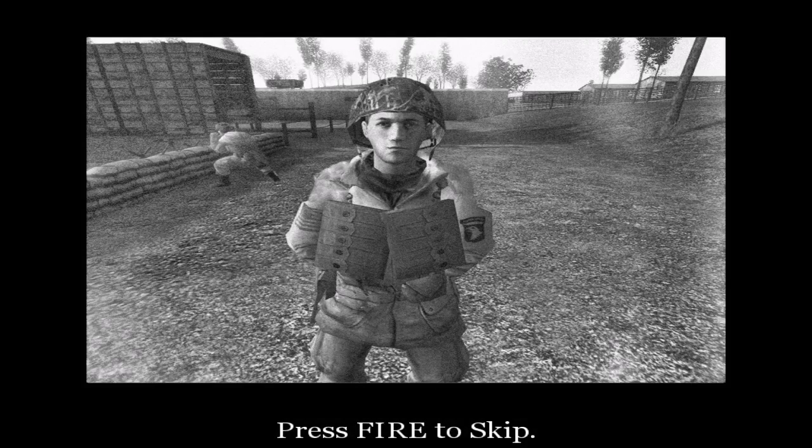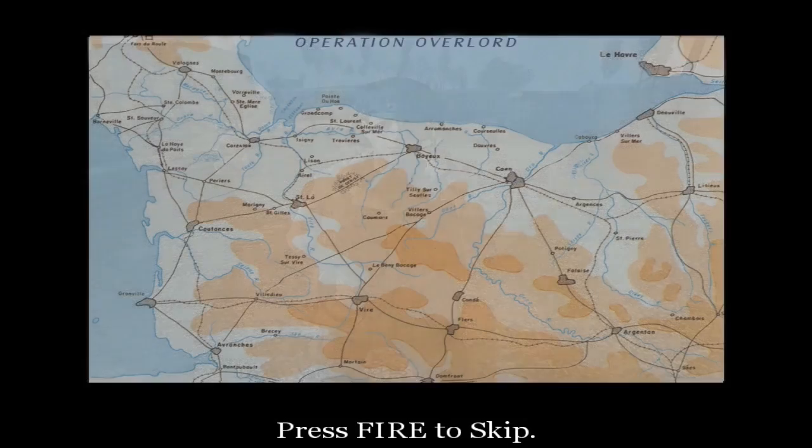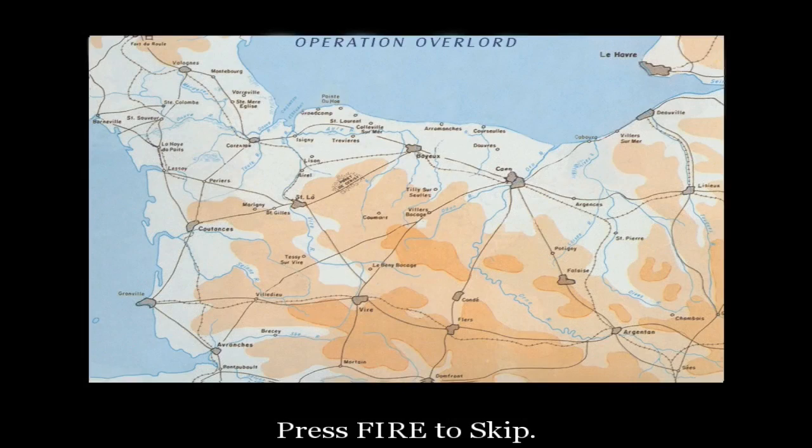Baker Company, listen up. This is the big one — Operation Overlord, the air and seaborne invasion of Normandy. On H-hour D-Day, seaborne infantry will attack five beaches codenamed Utah, Omaha, Gold, Juno, and Sword here on the coast of Normandy. Utah and Omaha beaches will be attacked by three of our infantry divisions. At the same time, two British and one Canadian division will hit Gold, Juno, and Sword beaches. The airborne will be landing six hours before H-hour, before the air and naval bombardments.